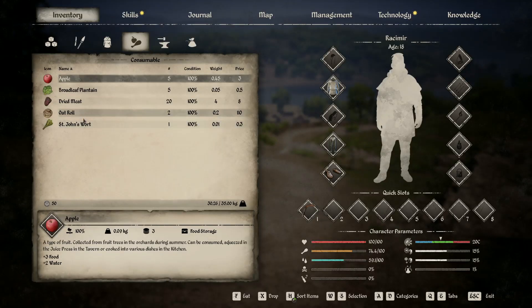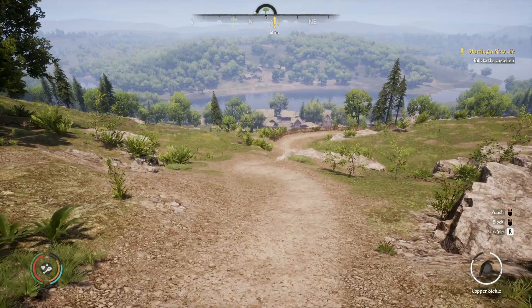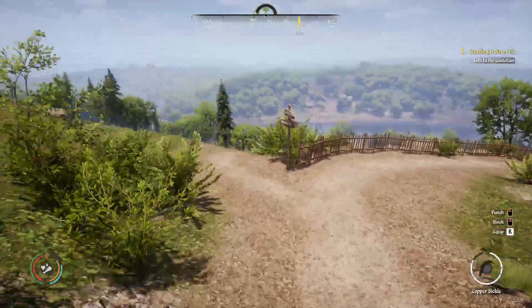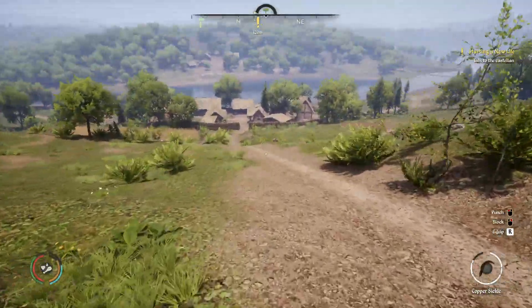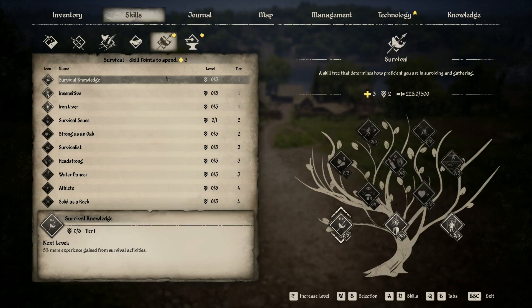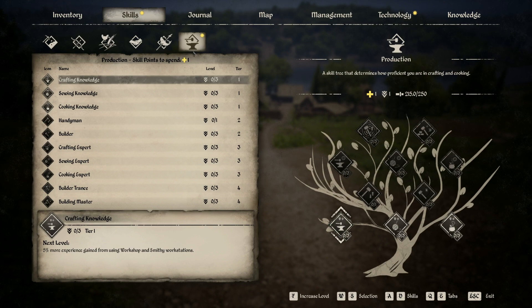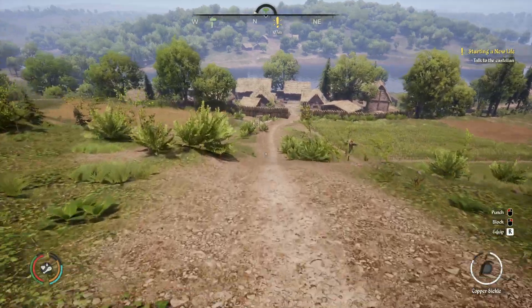As you can see, got 42 knives. I wish they sold for 40, but they sell for 20. We're going to go ahead down here and talk to the Castellan in Gustovia and get that little section started. Actually, before we do that, I got some skills while we were doing that. I'm going to put one into survival knowledge, put another one in there, and we're going to put one in survival sense — make it a little easier to find them stones. And then in crafting, we're going to go into crafting knowledge.